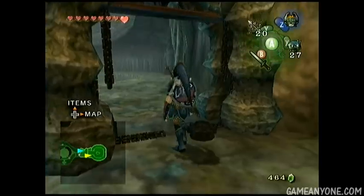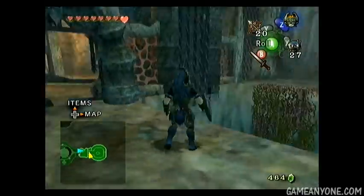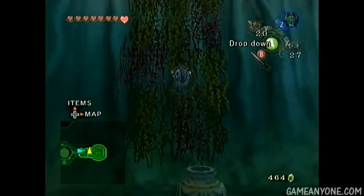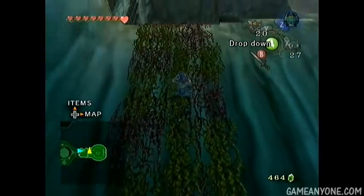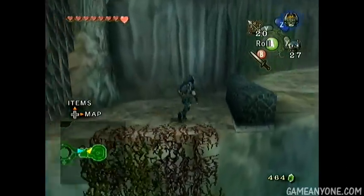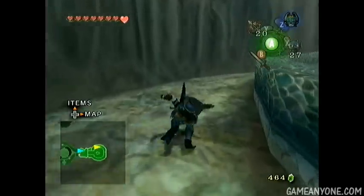Now let's open up this door — this actually unlocks the rest of the room. It's not a new room, it's just unlocking the rest of it, pretty much. So let's jump down and climb up this ivy here. Come on. There we are, we finally made it. Climb over this little barrier — I don't know why that little barrier's there, but whatever.